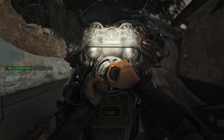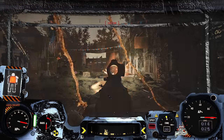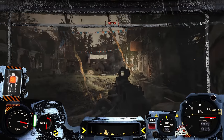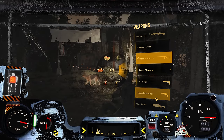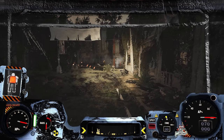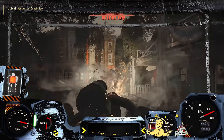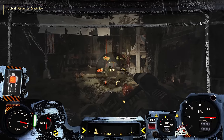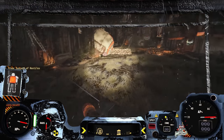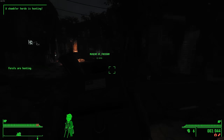I got in the power armor on the roof of the museum, yoinked a free minigun, and was tasked with clearing Concord of all the raiders — and a deathclaw. I only had 70 rounds of 7.62, so I had to make every shot count. I used a manual critical on the deathclaw and unloaded all my ammunition in his direction — spending every last round, but it was just enough to kill him. I reported my success to Preston, and they headed out to Sanctuary as the sun was setting.